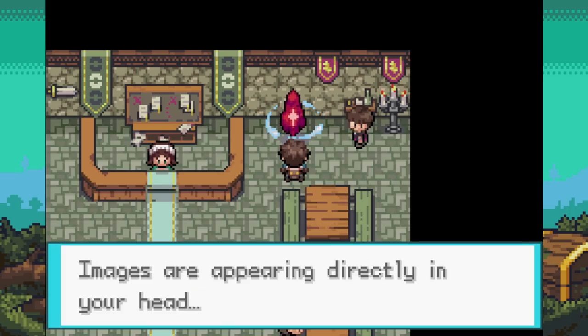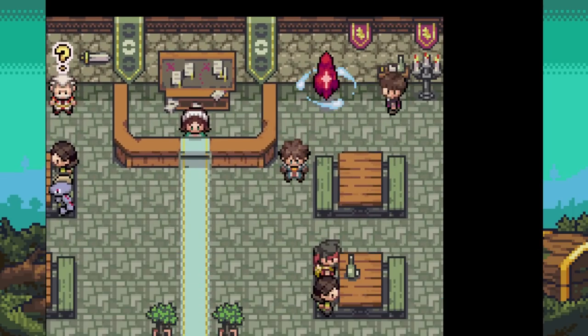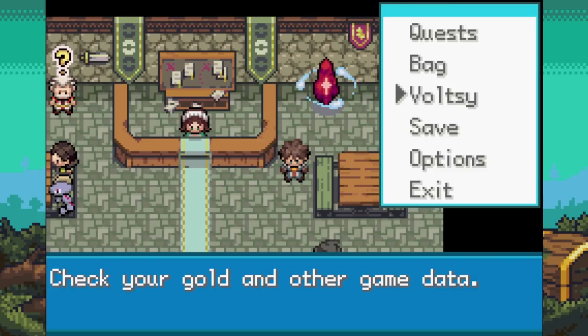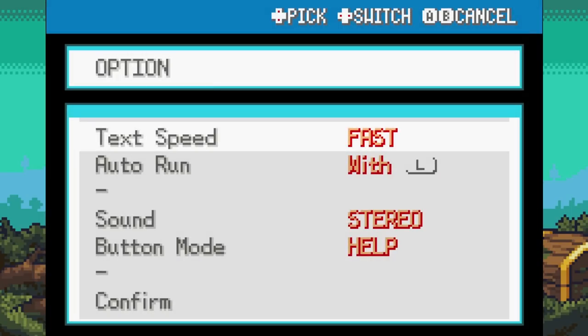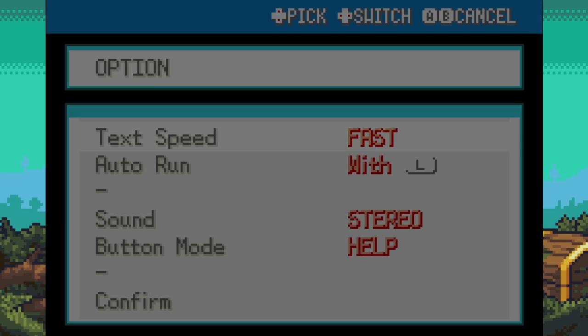There's a crystal box — images appear directly in your head, so it might be the save point. I realize I can open the menu — I was pressing the wrong button. We've got quests in the menu, and under options there's fast auto-run. Alright, let's go get our Pokemon and see what the starters are.